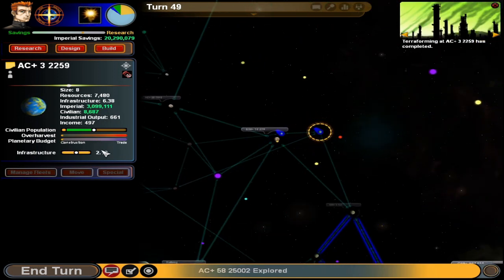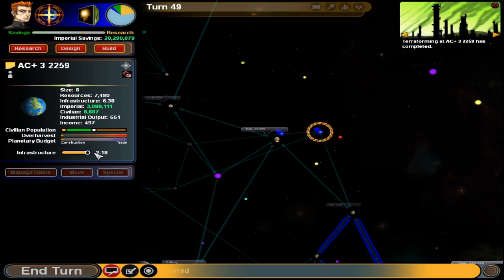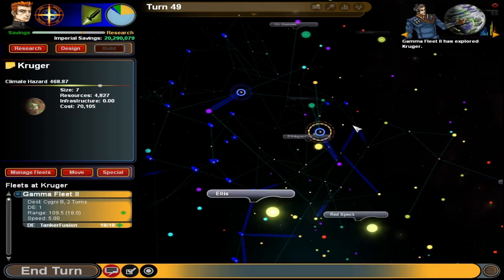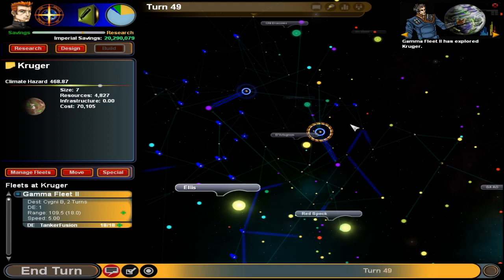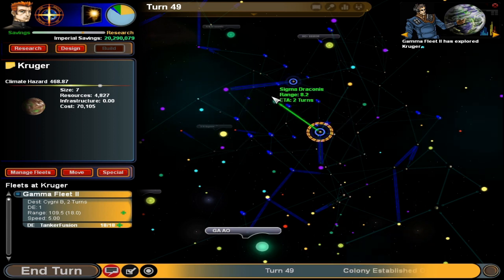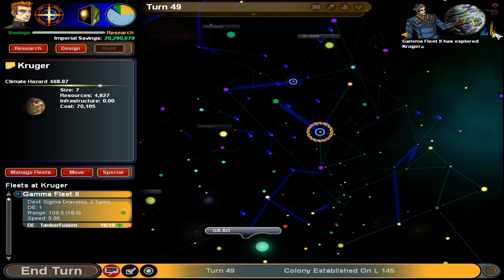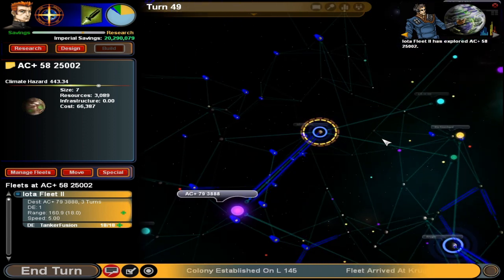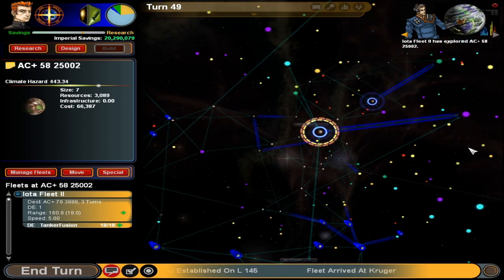Terraforming completed — woo! Increase that, get more infrastructure. Where should you go? Someone already is going out there, so you go to Sigma Draconis. You stopped there, so find somewhere else to go — oh wait, you're already going over here, never mind. Still one turn to complete it says. Onward to turn 50.